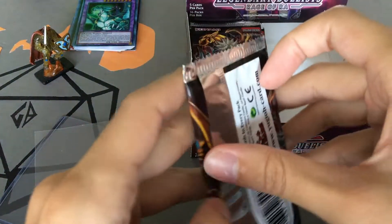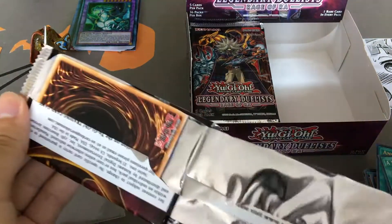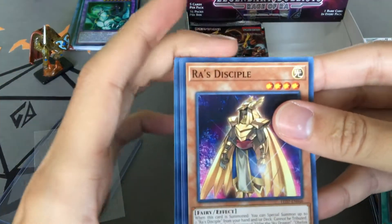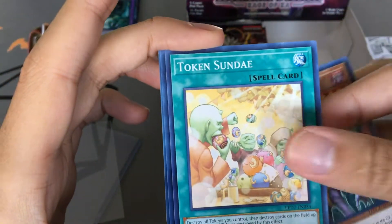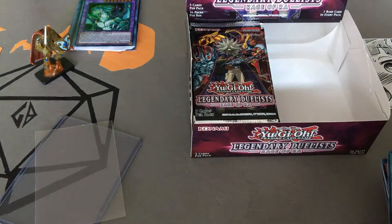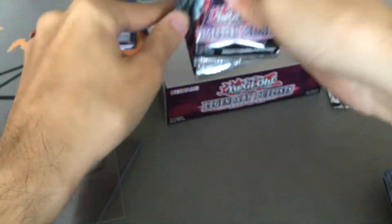Last pack on this side — can we get it? Ra's Disciple, Jinzo Returner, Token Sunday, Chaos Infinity, Cyber Energy Shock. So no — not on that side. Some great cards though. Now it's on to the other side. Wish me luck, everyone.